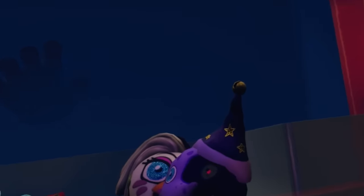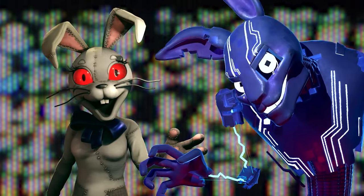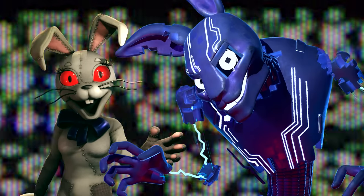The fact she remains within the Vanny costume symbolises her use of this identity in the Mexies security software she designed to contain the Mimic within the ruined Pizzaplex.